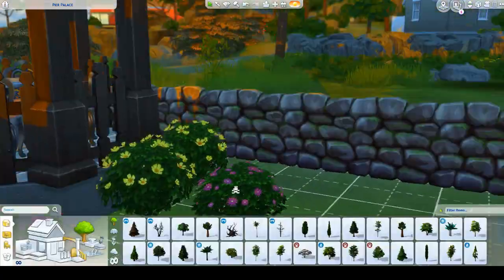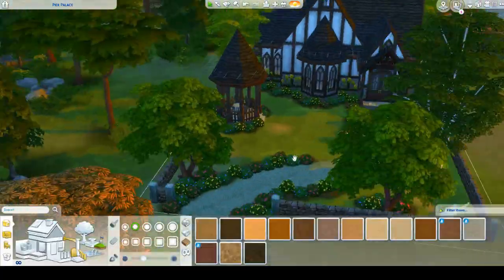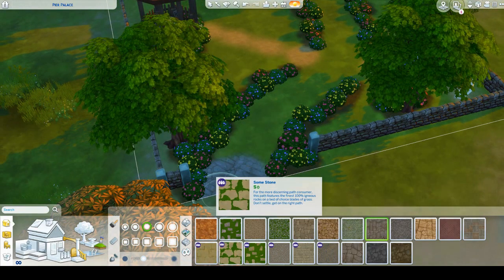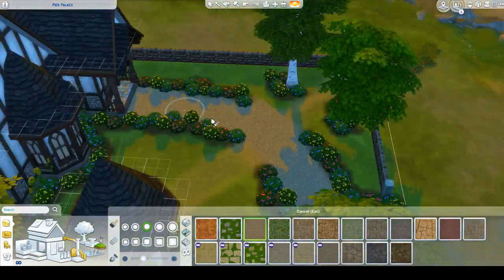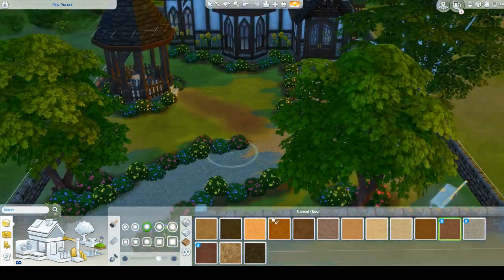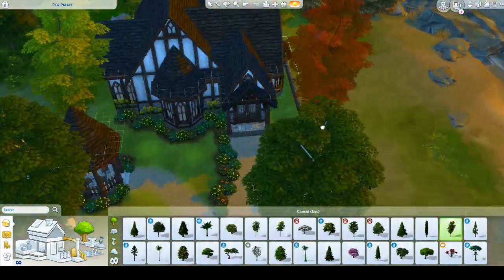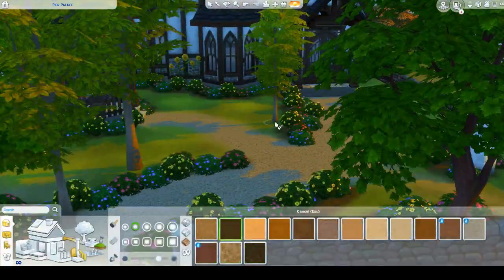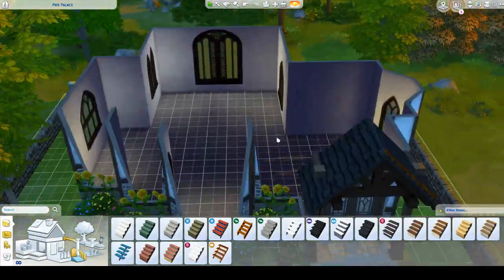I think it looks really adorable. I'm just adding some more flowers and bushes — I spent so much time outside on this house. I knew I wanted to do the landscaping before I did the inside, because sometimes I will furnish an entire house and put so much energy into it, and then by the time it's time to work on the outside I have no energy to do it. So I did that all in reverse. And for some reason this weird thing has been happening where the terrain paint will just disappear and I don't know why — it's very annoying. It happened in my other build too, but that time it happened after I uploaded it to the gallery. This time I don't even know what I did — I just stepped back to look at my work and all the terrain paint was gone.